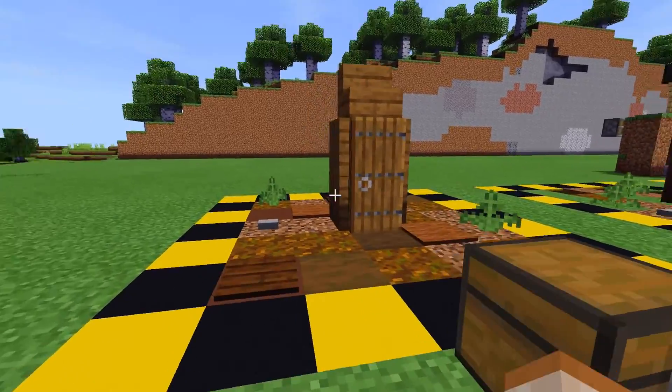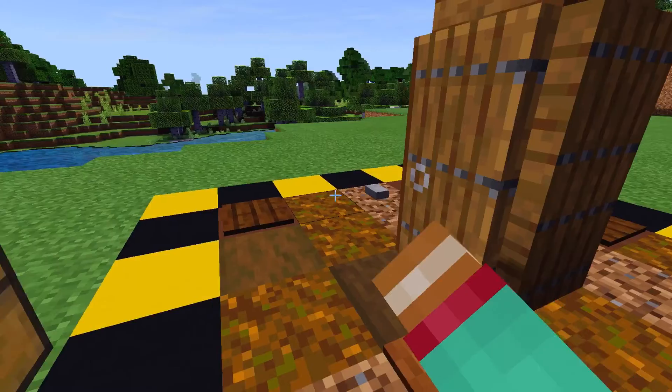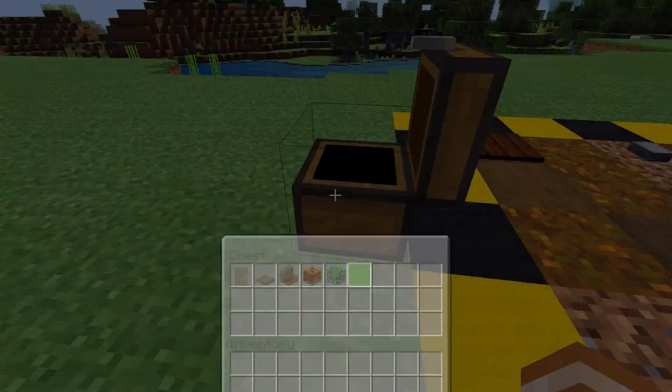So, the first build I wanted to show today was this simple outhouse design that I made using what you see here in this chest: spruce doors, spruce trapdoors, spruce wood stairs, some composters, and inside those composters some leaves or any other organic material. It doesn't really matter.